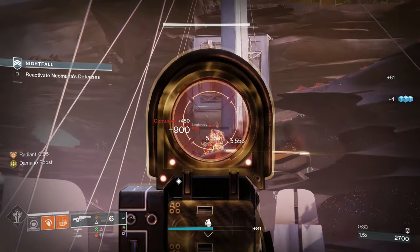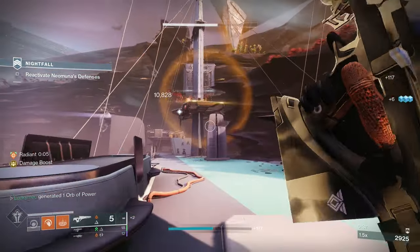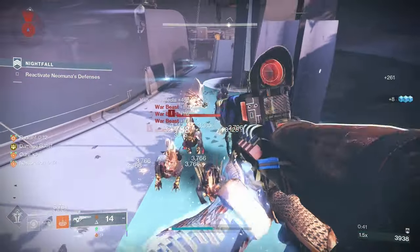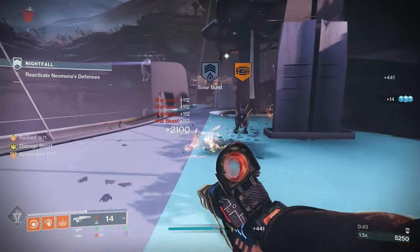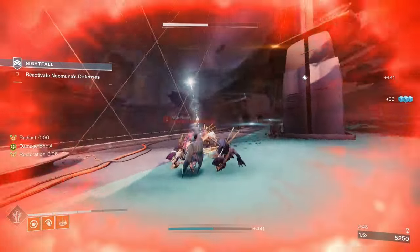With our aspects, fragments, and mods combined, we can consistently get back our melee by jumping or bunny hopping when killing, and quickly get our grenade back by causing ignitions and picking up orbs. If you ever run into a situation where you need a bit of extra healing or you lose your restoration, feel free to pop your healing rift for on-demand healing.